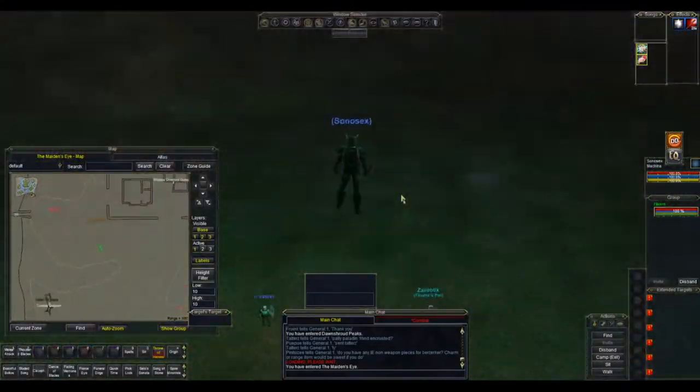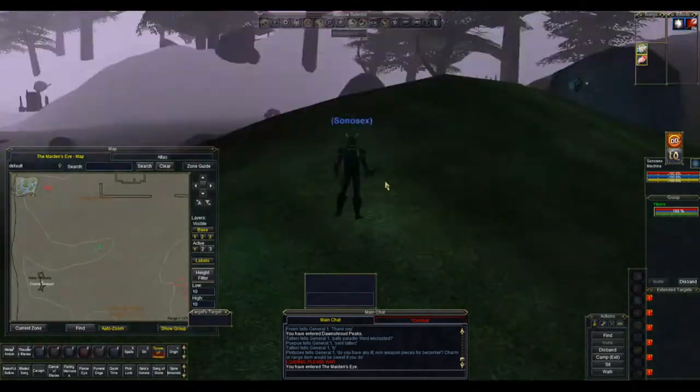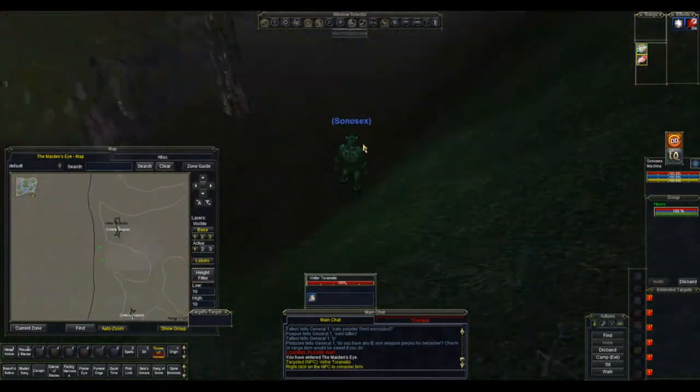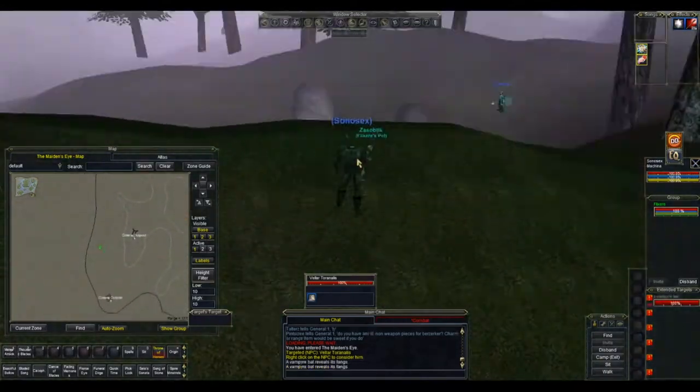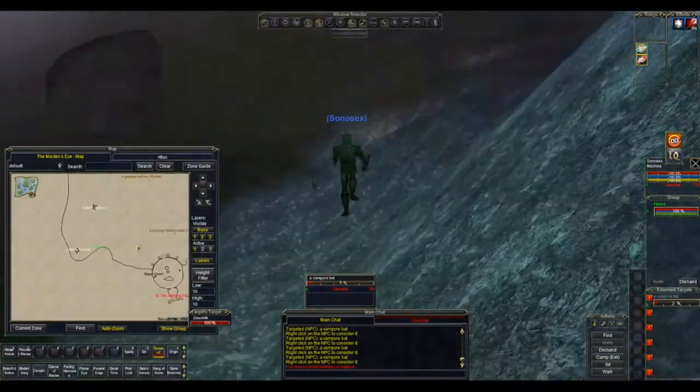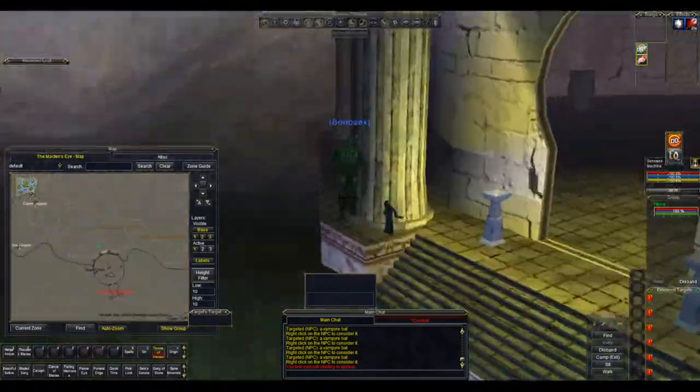Once you get to Maiden's Eye, go south. Again, stick to the wall so you avoid aggroing any mobs — there's some dark stuff in this area. Keep going south, run along that south wall, and that will get you to Akiva Ruins.